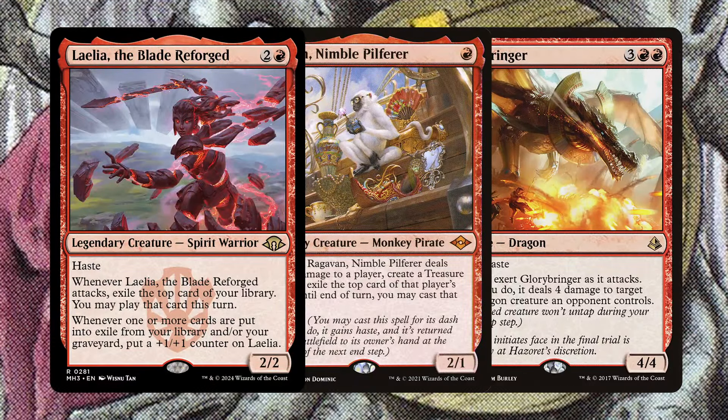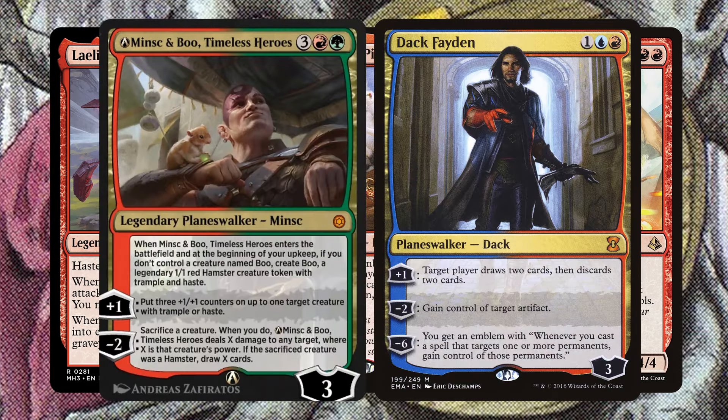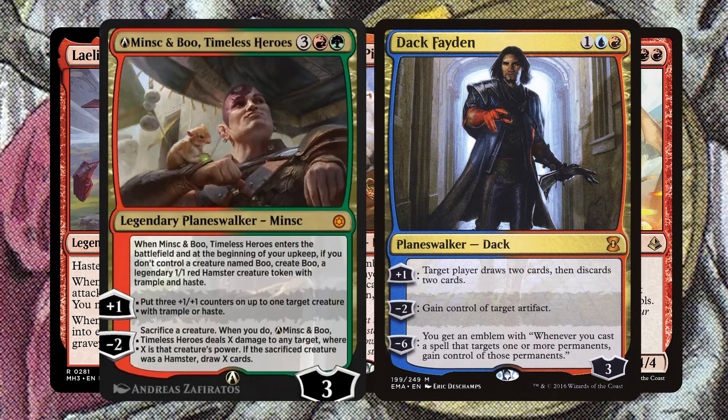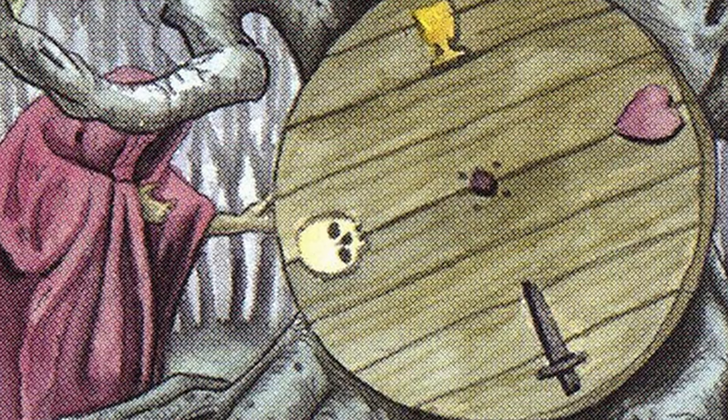Ragavan, Laelia, Glorybringer, and to some extent Planeswalkers like Minsc and Boo and even Dack Fayden are just a few of the non-combo-oriented incentives to go into red early in a draft. And these aren't cards to scoff at by any means.